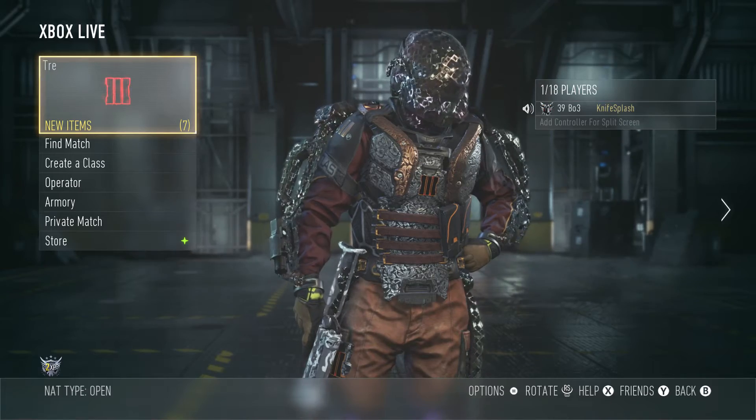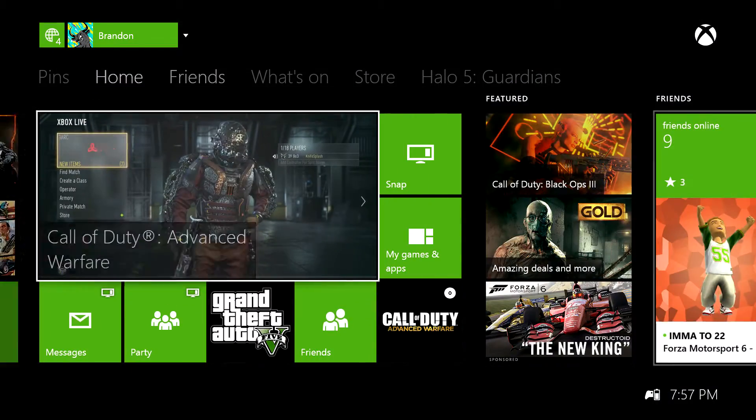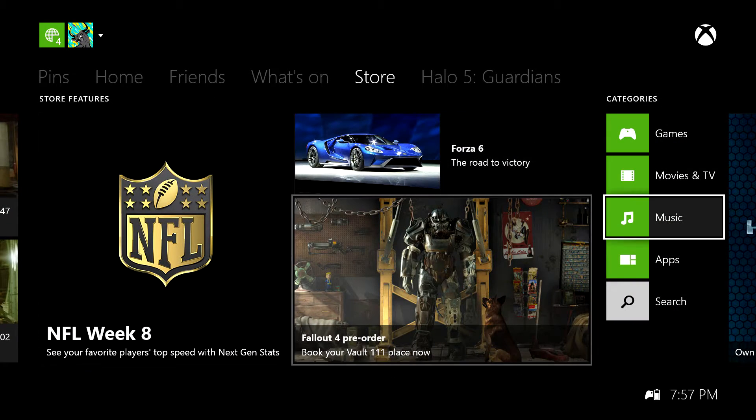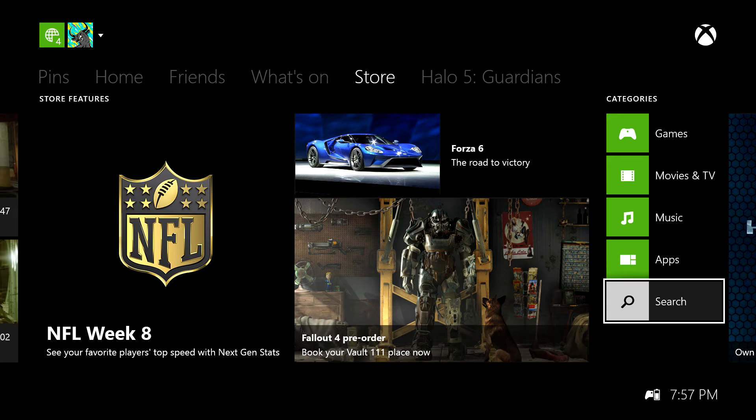Hey YouTube, it's Brennan with Knivesplash. In this video I'm gonna be showing you how to get the Black Ops 3 calling card on Advanced Warfare. First off, what you gotta do is go to the store.